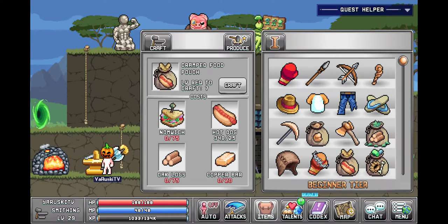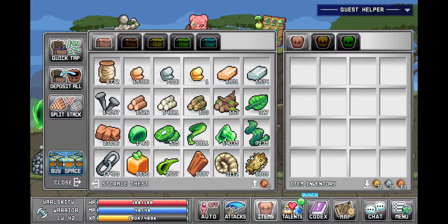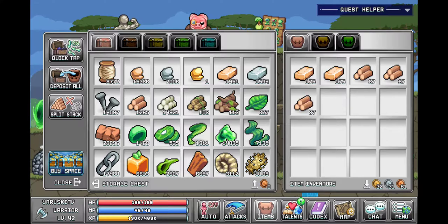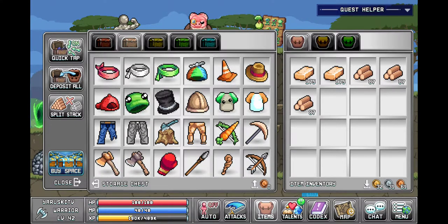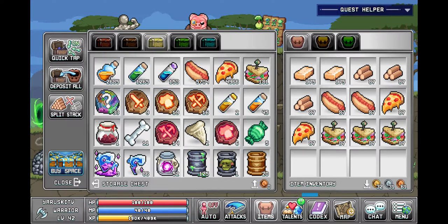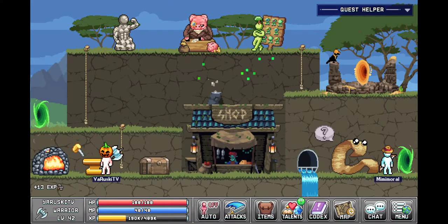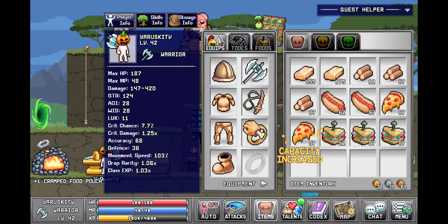So our food stuff isn't getting enough, so we gotta make some of these. We need copper bar, oak logs, numwich. Copper bars, oak logs. We have to craft the log one. And then we need hot dog. Numwich, come here. Craft this sucker. Use that sucker.